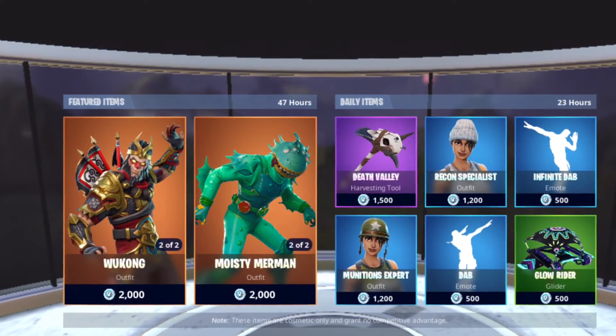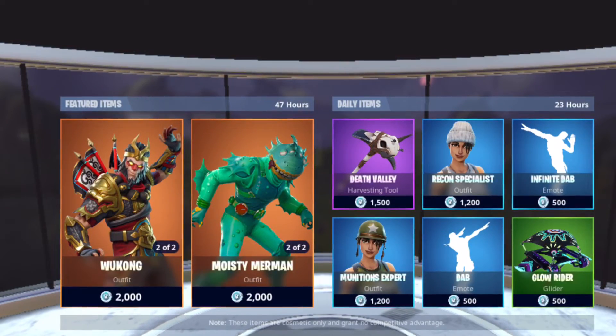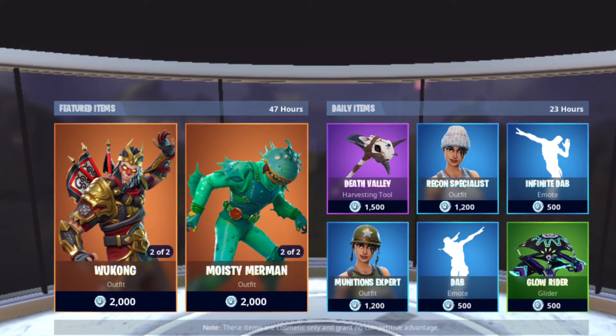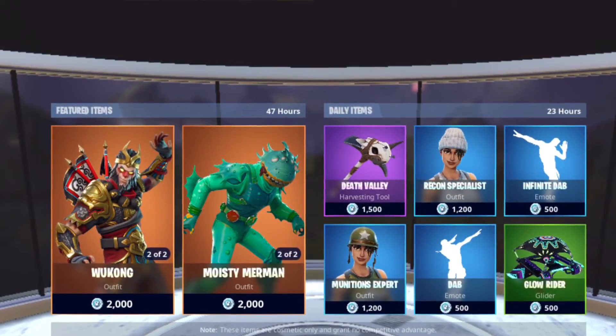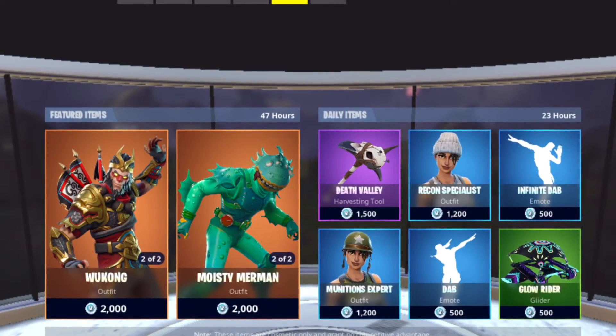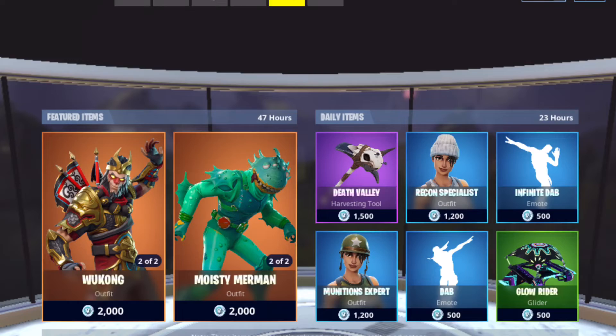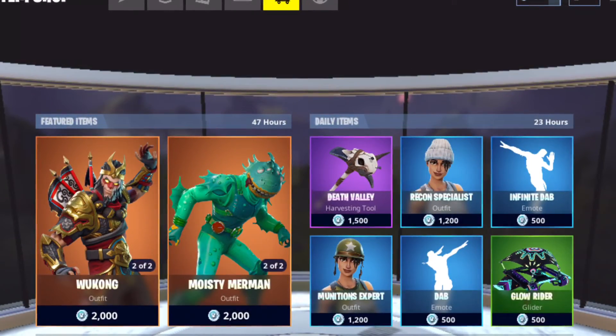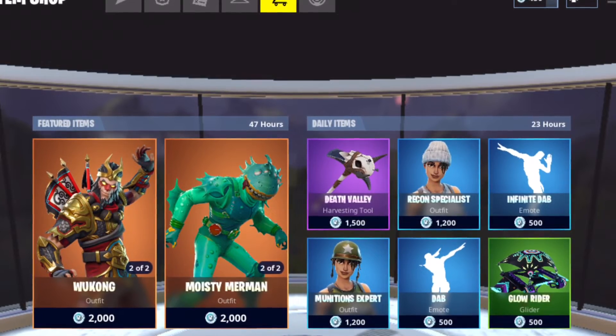Welcome back to another video. Today we're gonna be reviewing the Wukong skin. Overall, I think it's actually really cool. It's a pretty basic skin, and he's gold. The glider that comes with him — I didn't even know what to call it — it's like a dragon. It's a cool glider.